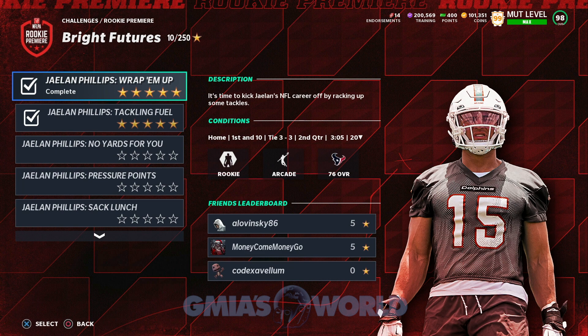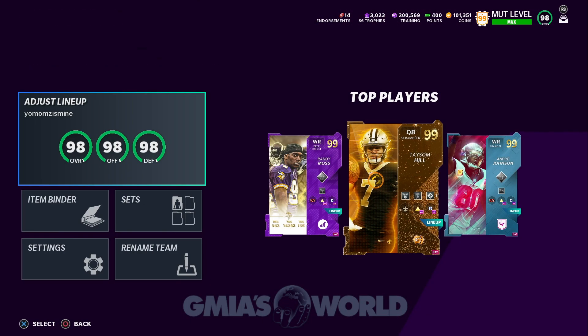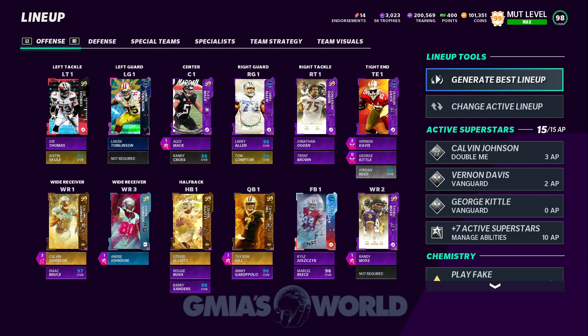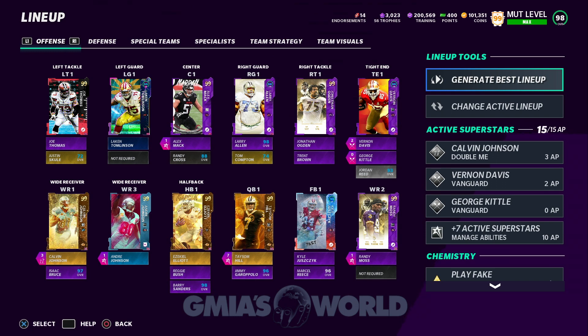If EA wanted to do me dirty they would have booted me during the video, but instead it worked out. So let's go ahead and back out. How did I do this? What kind of fixes did I do to make this happen? Pretty much for me, I didn't have to do anything with the visuals tab. You can just go to generate best lineup, and then you can move and match and do whatever you want. If you want to create a new lineup, you can change your active lineup first. You go to change your active lineup and you could create a new one. Create a new lineup by pressing triangle on PlayStation, or just read what the icons are on Xbox. Then after you create the new lineup, you go to generate best lineup.